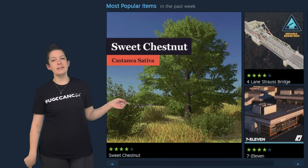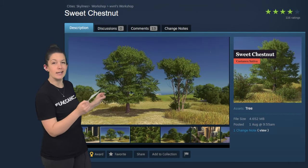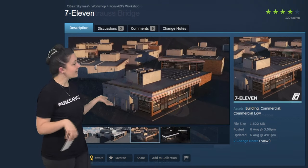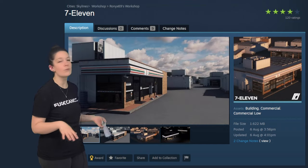On the last page here we see WVNL once again bringing us a sweet chestnut tree, another movable Strauss bridge from Epic Lurker who we featured a couple weeks ago, and a 7-11 from Ronix69 that just feels so familiar.